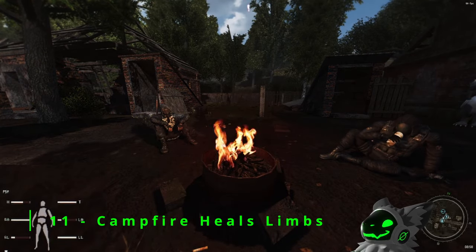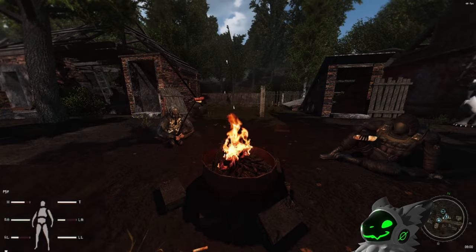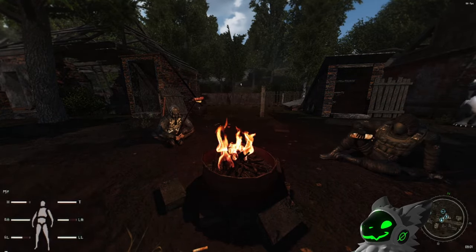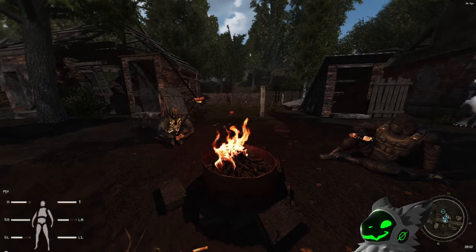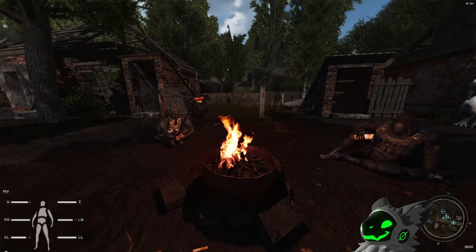A simple personal mod I've had for a while is the Campfire Heals Limbs mod. Currently, being near a campfire will slowly heal your main health, but not your limbs. With this mod, your limbs will also slowly regenerate when near a campfire. This is a lot simpler than having to mess around with different meds just to get your body to full health.